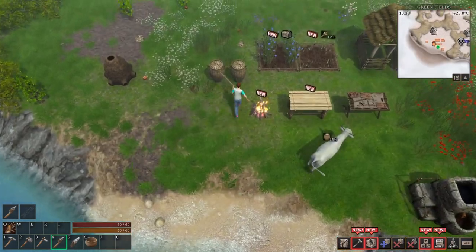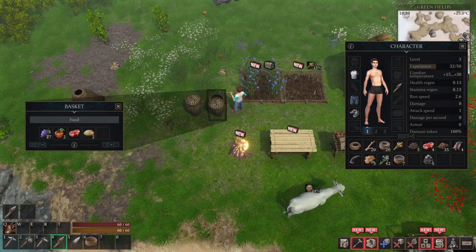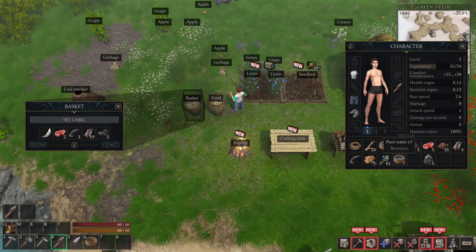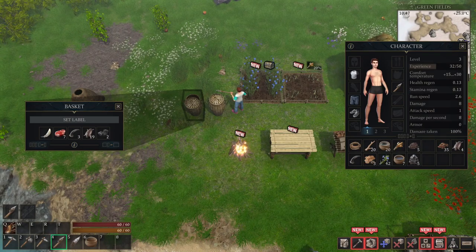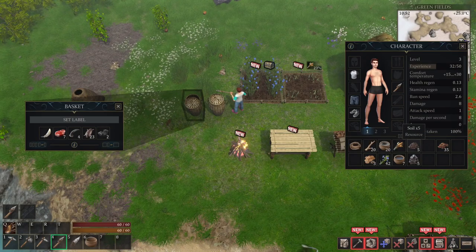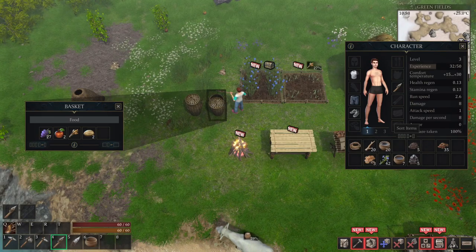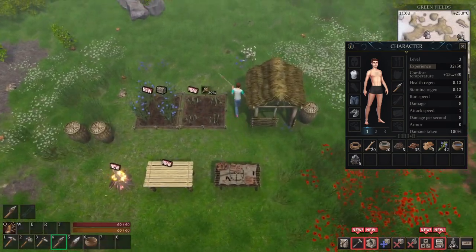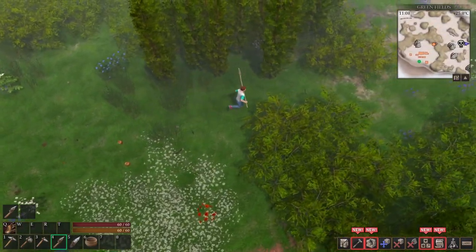The maximum stack size is 50, though it depends on what item you have — some items can be in bigger stacks than others. You can only craft baskets which contain five items total for additional storage. So space management is definitely something you have to stay on top of.